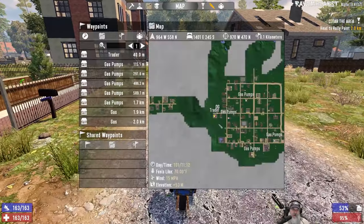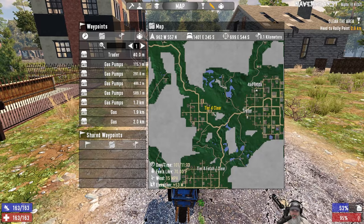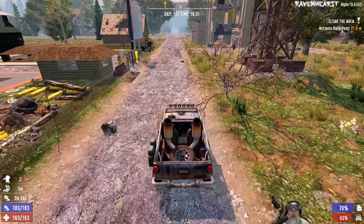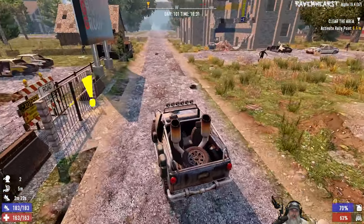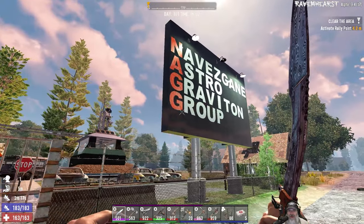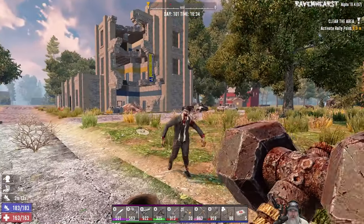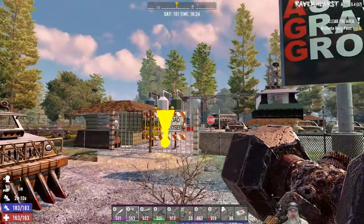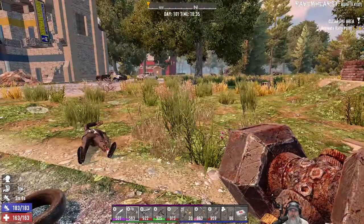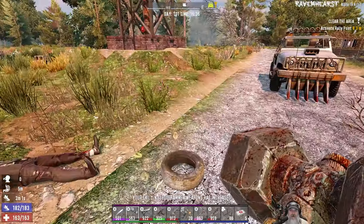Actually, I'll probably meet you at our next tier 4 quest location. We are here at the quest location — the Navisgain Astro Gravitation Group, also known as NAG. It's getting on in the day, but we've already done a couple of tier fours at night, so we might as well keep that tradition up.